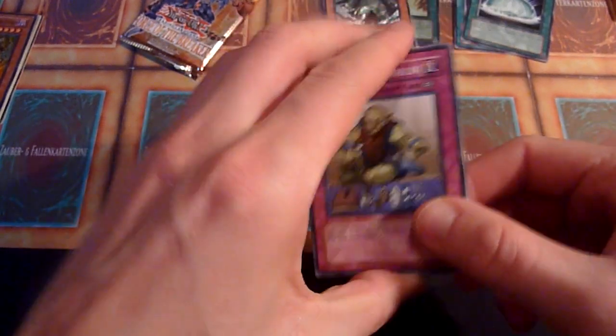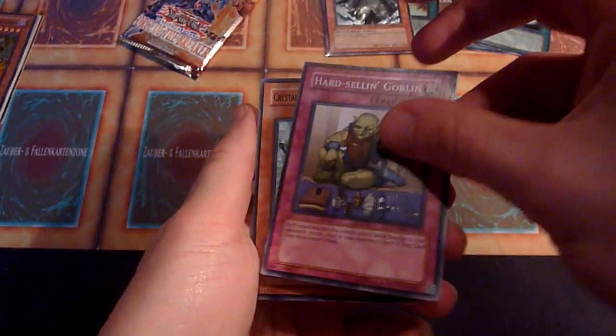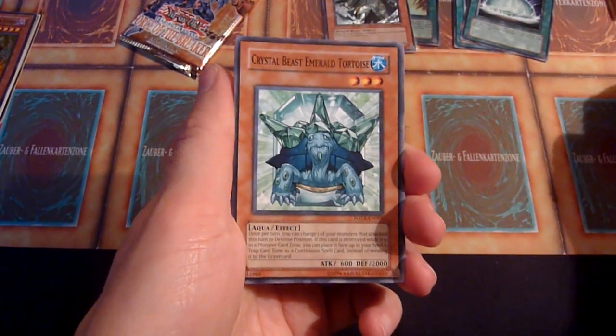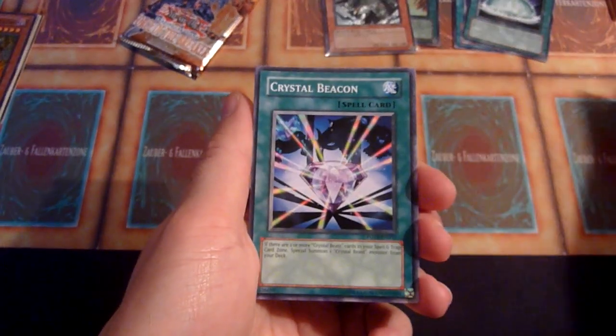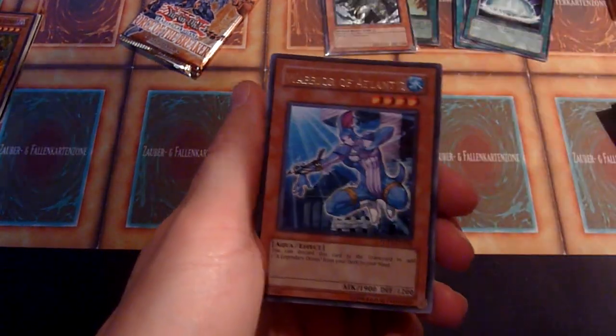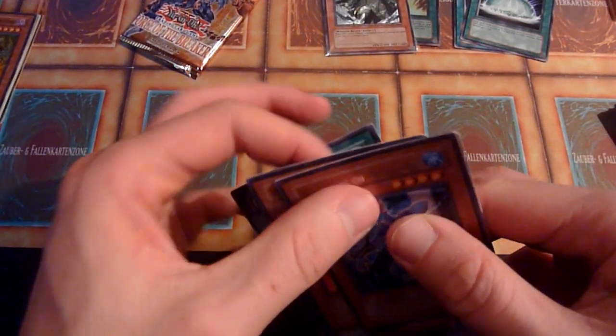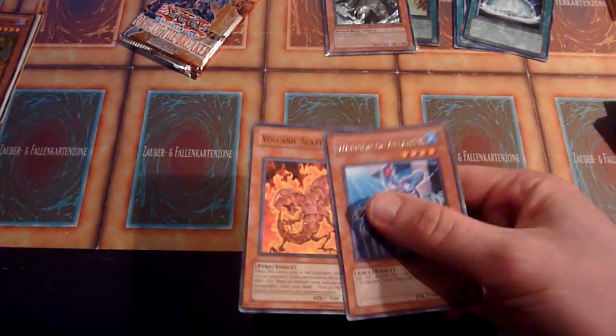The first pack of this opening that I kind of destroyed. Hard Silent Goblin again — it's not the zombie that has all the gross liquids flowing out of him, let's call it like that. Crystal Beacon. Cobalt Eagle. There we go — Warrior of Atlantis and Volcanic Scattershot. So for not getting a holo in this pack, this is as good as it gets. Most likely.